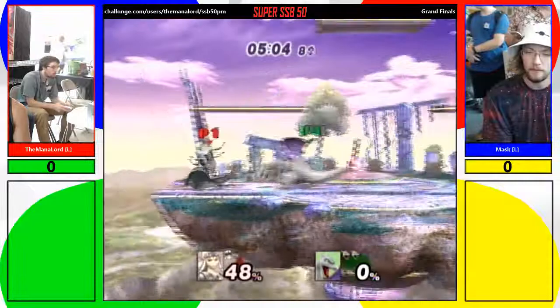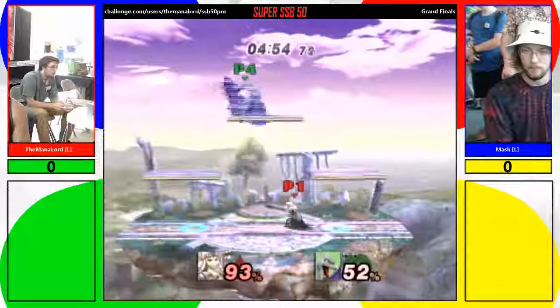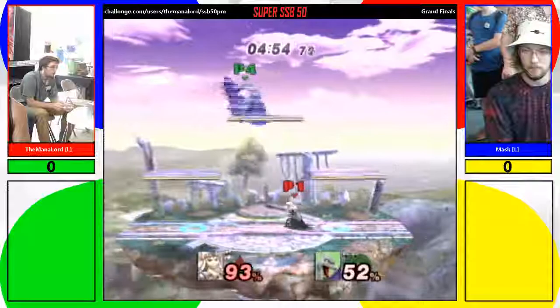It's hard, but against a Luigi or Zelda with those really fast aerial moves, you have to know the hit stun based on how much percentage they have — more percentage means more hit stun.